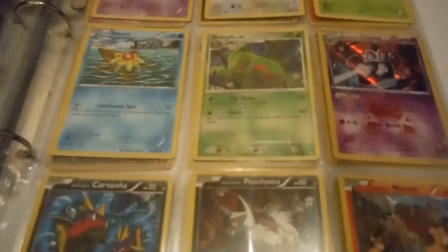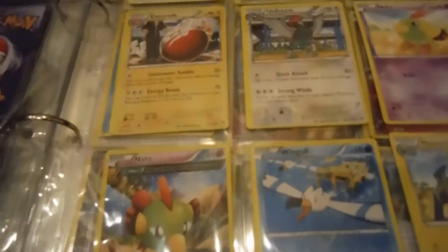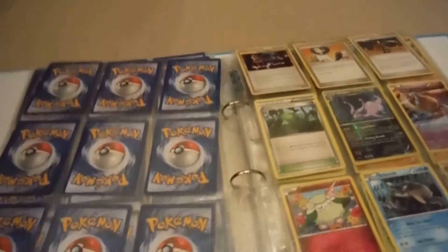Aggron, Sharpedo, Poochyena, Zangoose, Spheal, and some trainers: Team Magma Grunt, Team Aqua Diffuser, Team Magma's Great Ball. Thanks so much for watching guys — I've got heaps more cards now. I used to have like 30 of them; now I have like 160 or 140, I'm not sure. Hopefully you enjoyed this video — see you all later, goodbye!